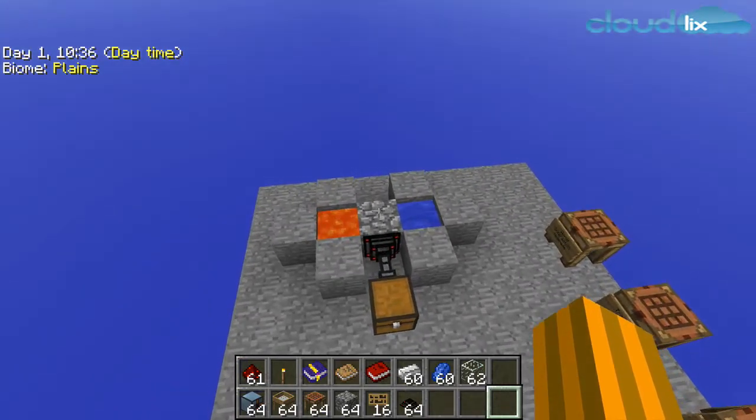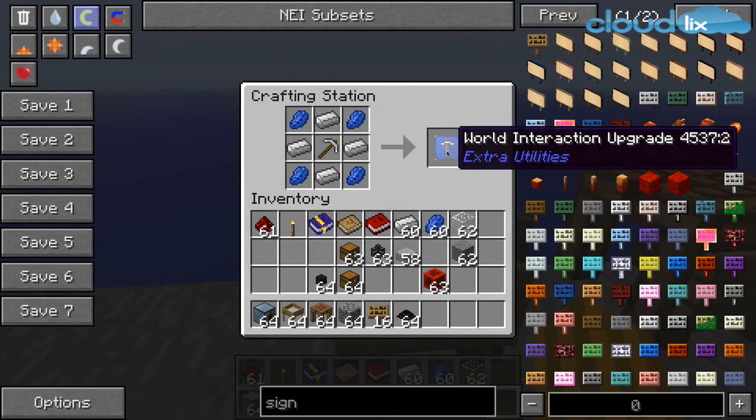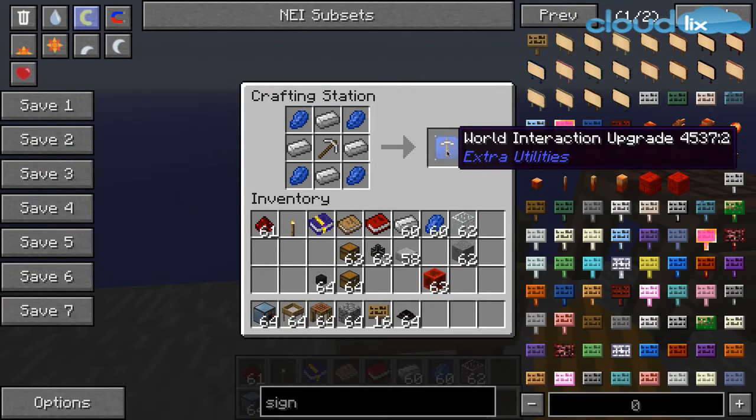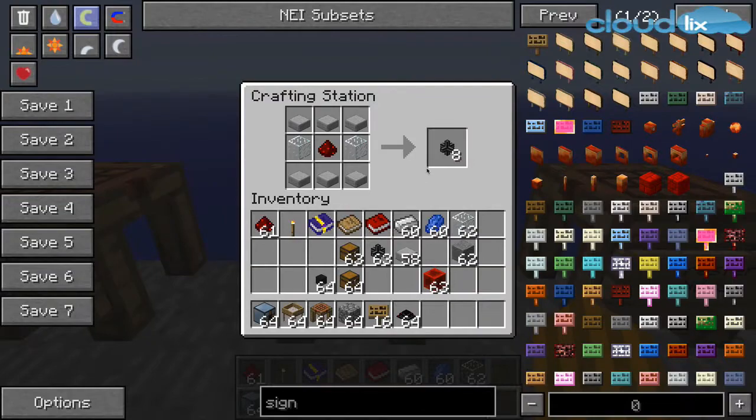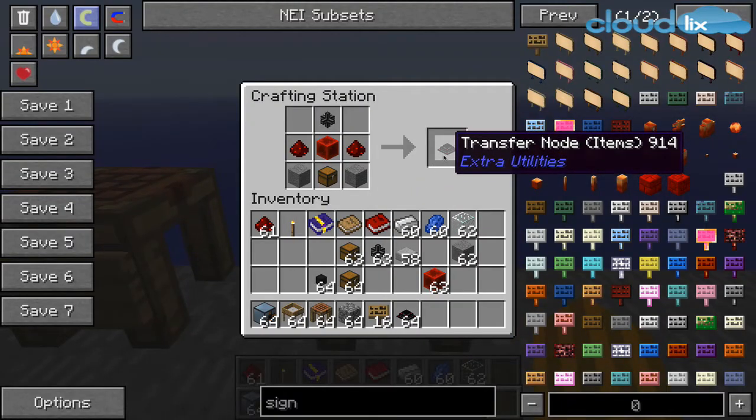So let's start. First of all, you have to make a world interaction upgrade. The second thing is a transfer pipe, and last but not least, a transfer node.